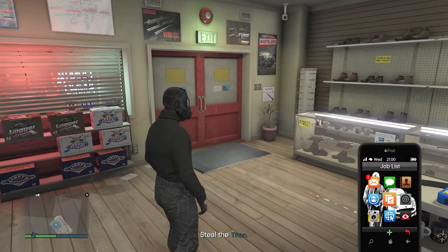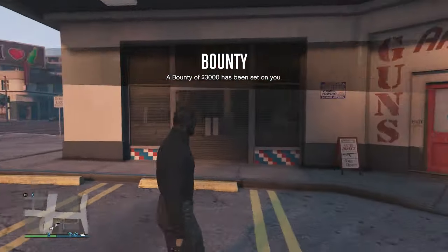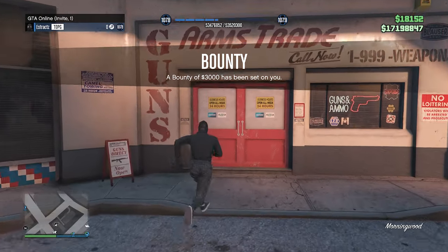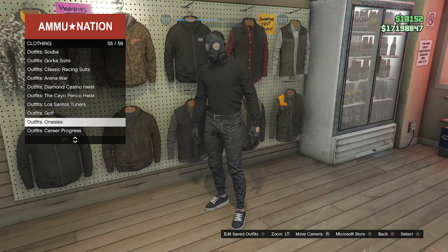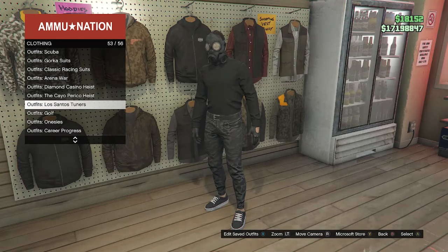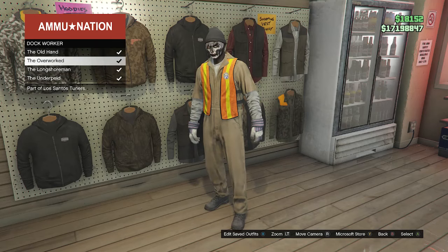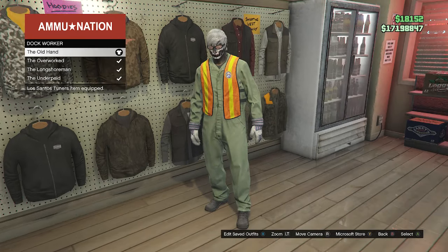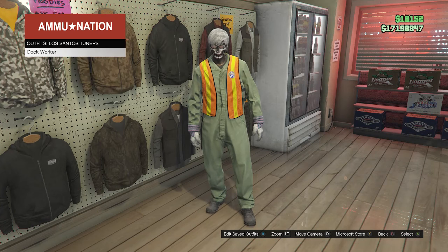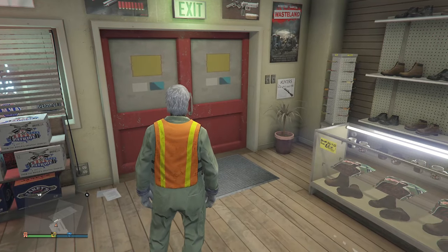Back out, pull up your phone, and quit the job. Back in a public or invite-only lobby, run back inside the gun store. On the right side go to outfits, los santos tuners on slot 53, click dock worker, and equip one of those outfits with the dock vest. Back out to the outfit section. Now we're going to do the merge glitch — I'll leave the link in the description for 'It's a G Thing' you can bookmark for the merge glitch.